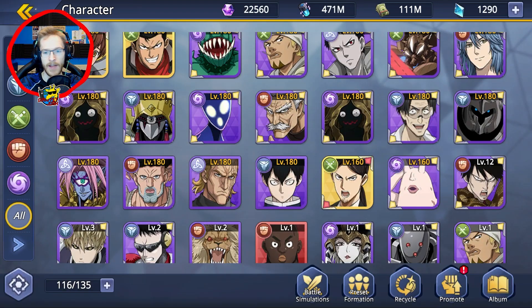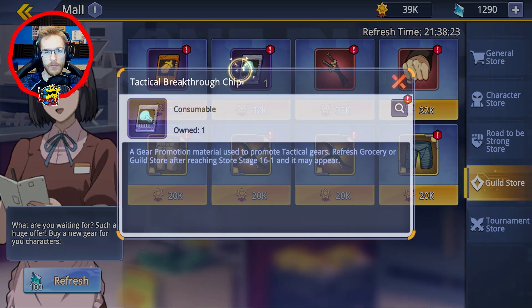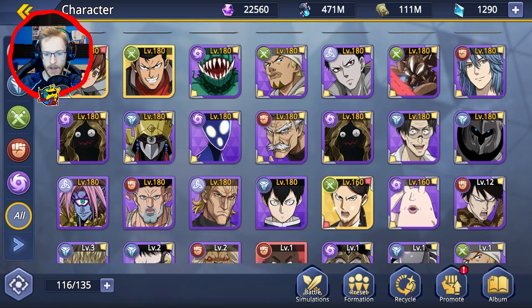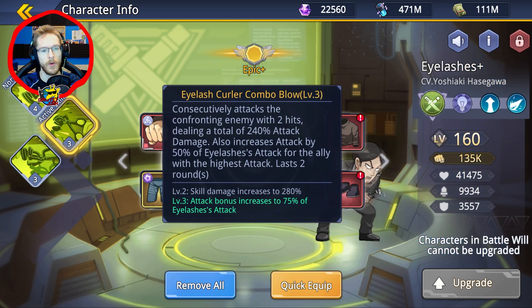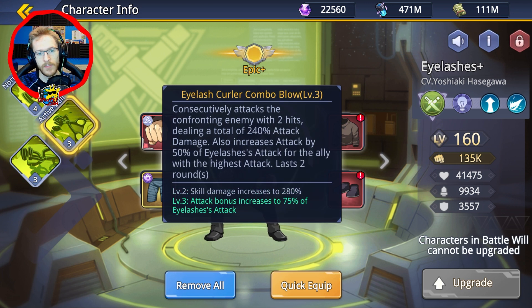That's going to increase his damage a lot. The main reason I've got Eyelashes fully upgraded is because when he uses his normal skill - the confine enemy - the normal attack drawn on the first range will cover 10 additional rage, which means he can use his special quicker. Also, the confine enemy two-hit attack increases attack by 50% of Eyelashes' attack for the ally with the highest attack. So it's giving a huge attack damage buff to Terrible Tornado, and when he does his move it also buffs everyone up - all allies' critical chance increased.